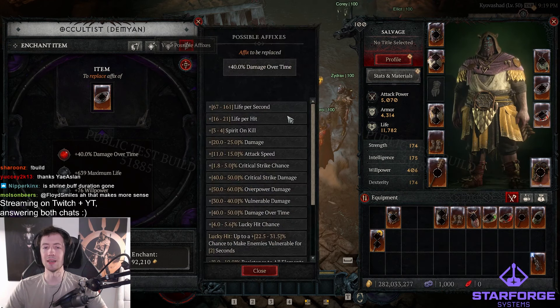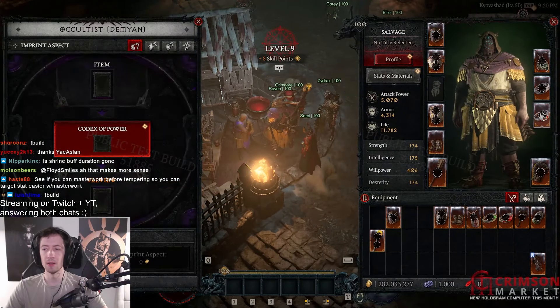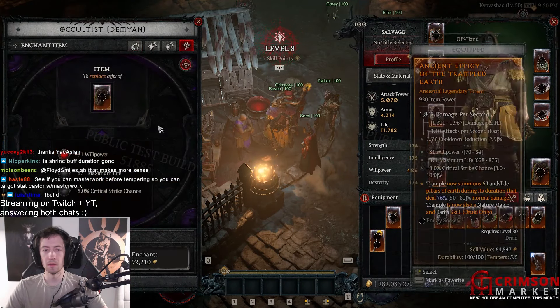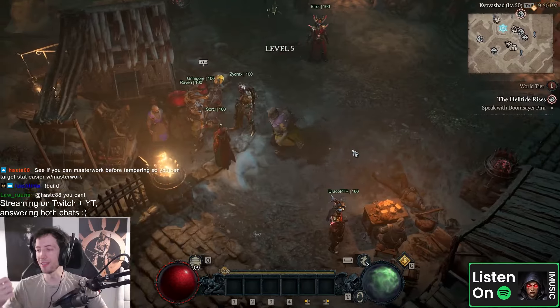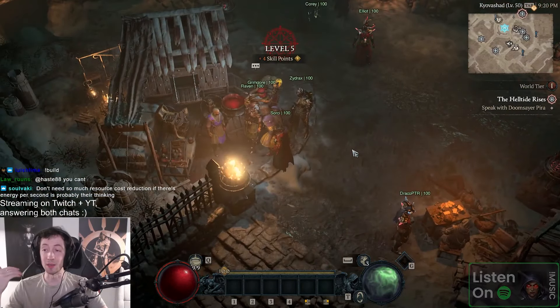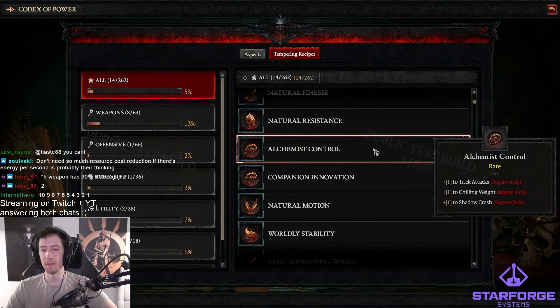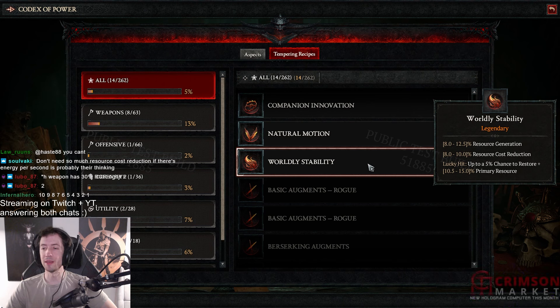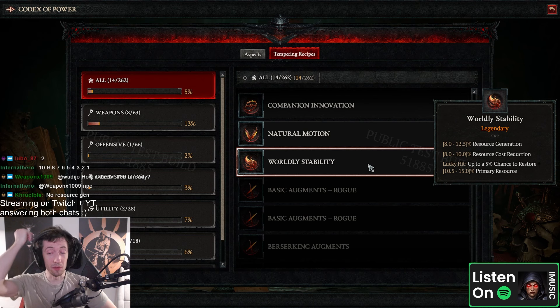Is there any other items with cooldown? I don't think so — that's the same as before plus the offense. What about offhand? Offhand also has cooldown reduction, so you can get more than before. You can masterwork it higher than before, and you can stack these cooldown reductions from tempering affixes — it's gonna be crazy.